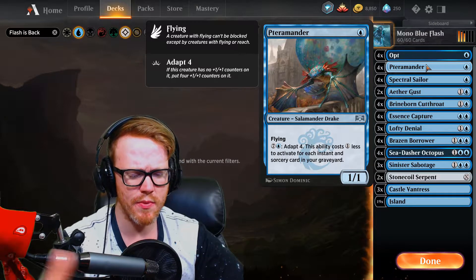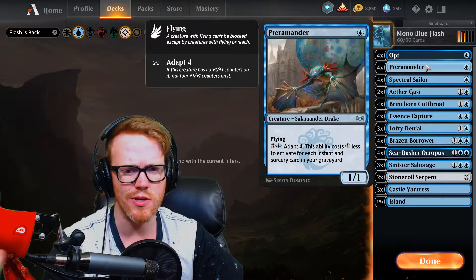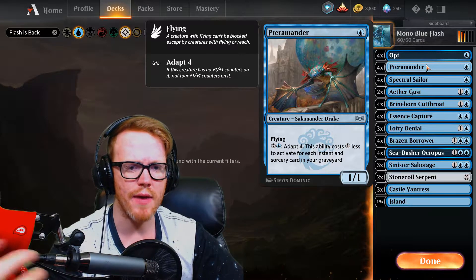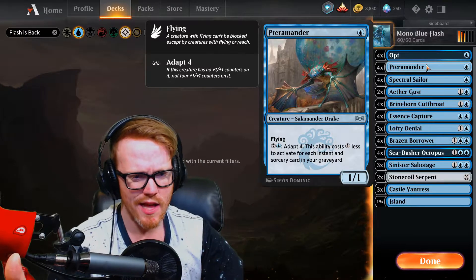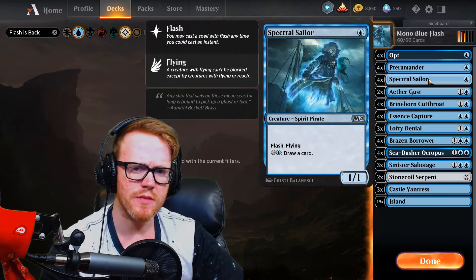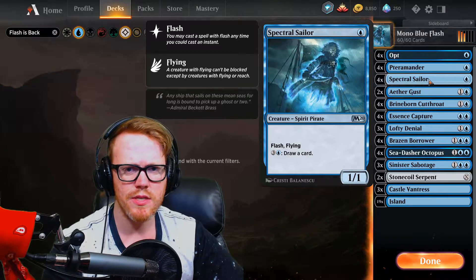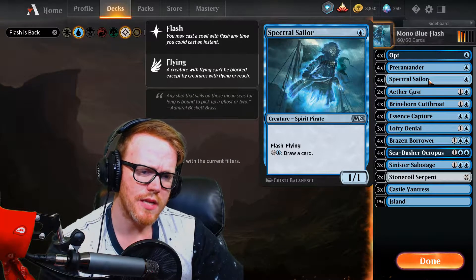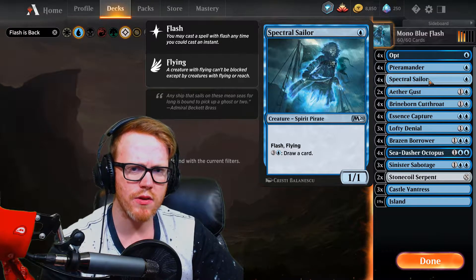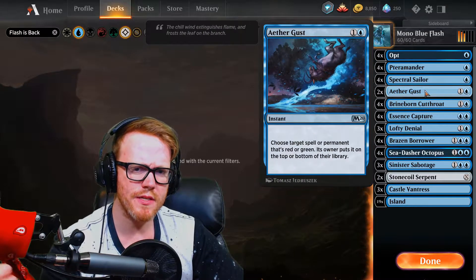I don't really think there's too much graveyard hate being played right now, so our graveyard should be safe unless we hit a mono green deck with a graveyard-eating creature. Next up is Spectral Sailor - a one mana one-one flying with flash. In the late game we can tap four and draw a card. It's definitely a good target to put a Sea-Dasher Octopus on too, because it's flying - it'll always fly over and you get a draw trigger every time it deals damage.